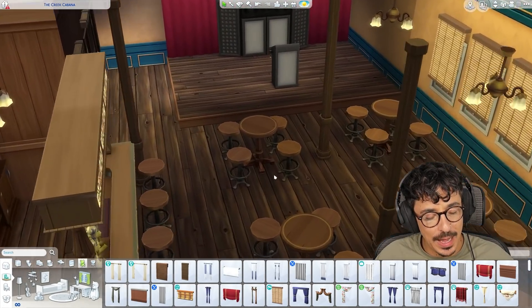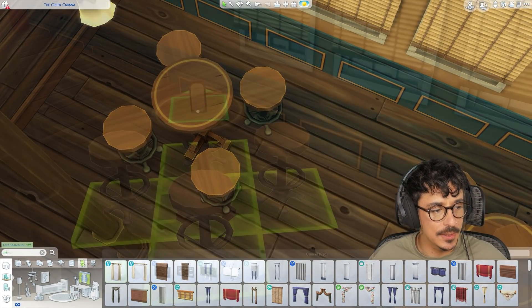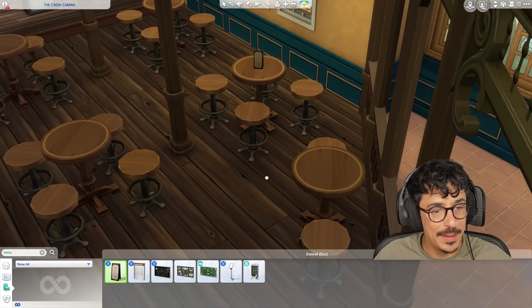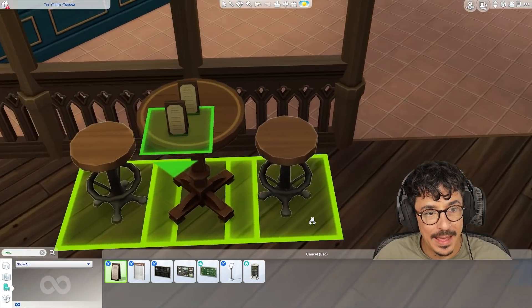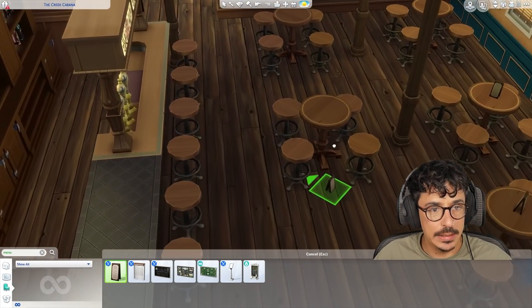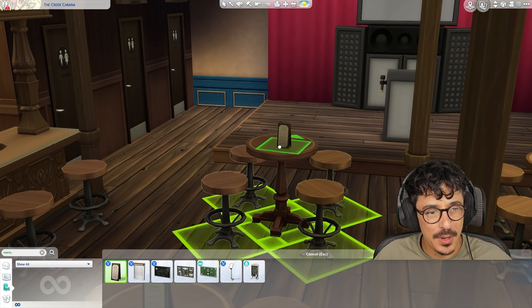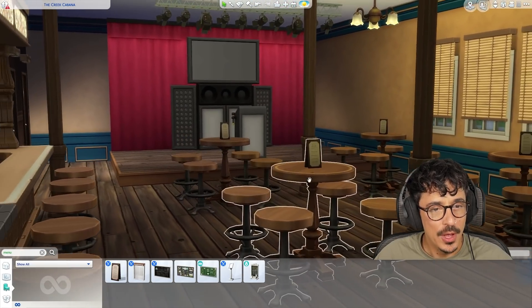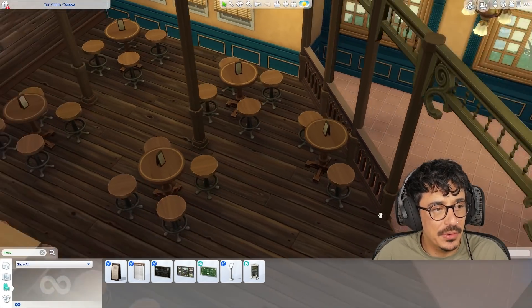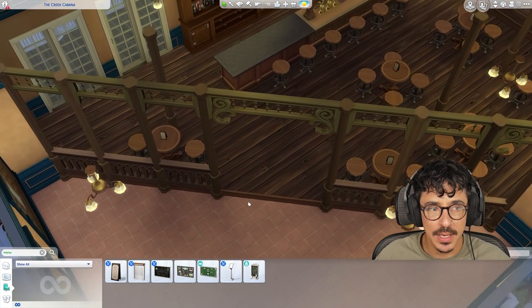What could we put out on the bars here? I think maybe some drinks menus - we'll use these from Dine Out, I use these all the time. Maybe they've got a cocktail list on them or maybe even karaoke songs. I want this bar to be semi-rustic, quite oldie worldie, very hopefully New Orleans. I'm definitely going to get some palm trees in here as well. I think this would be the perfect area to have some sofas and maybe a jukebox down here as well.